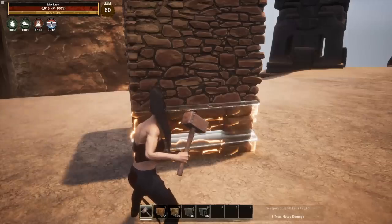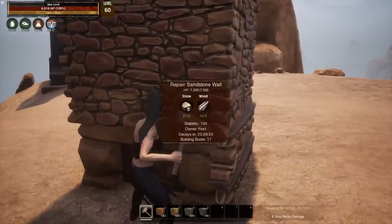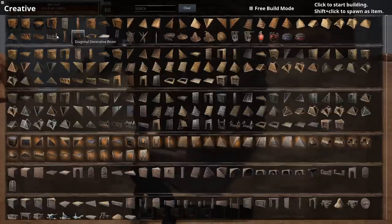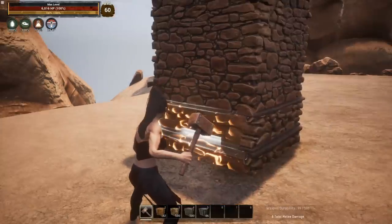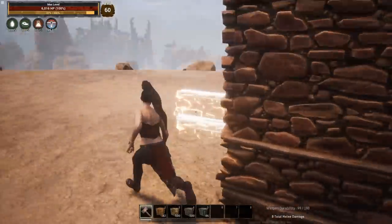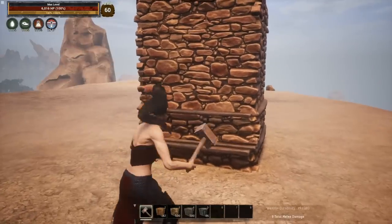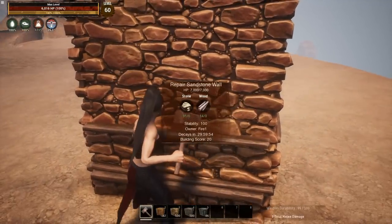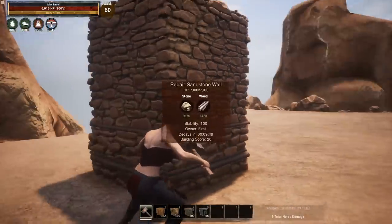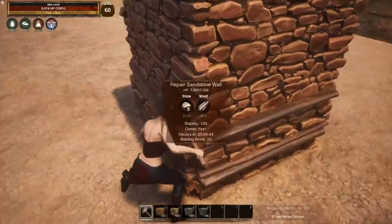One piece that I like to add that adds a bunch of extra time is the fence foundations. So we're going to grab a fence foundation and we're going to slap that to the base. Now we're going to take a look — there we go, now we're at 25 hours. Let's grab another fence foundation and slap that to the side, and let's do all the way around the bottom. So now let's take a look at how much time that gives us — now we're at 29 hours for just this tiny little one by one hut, just by placing the foundations around it.